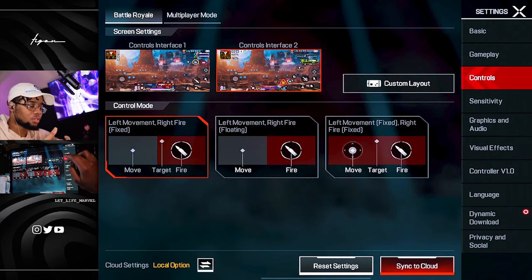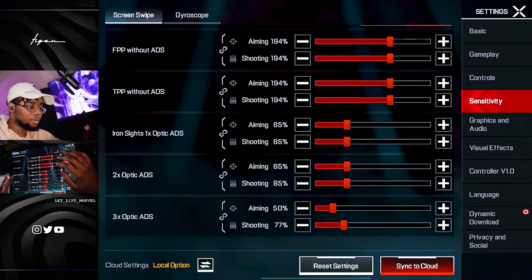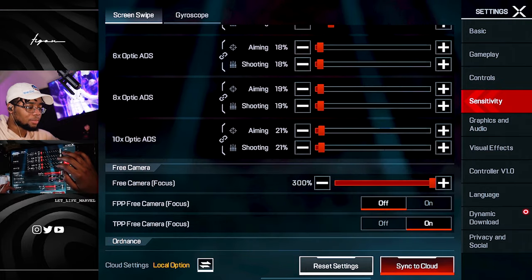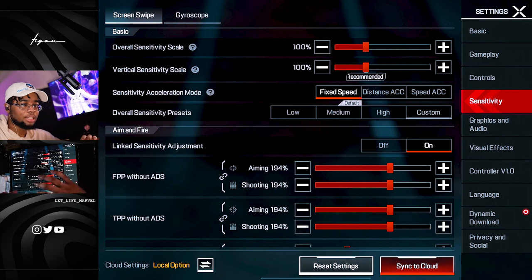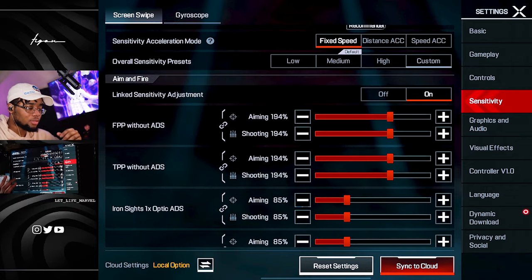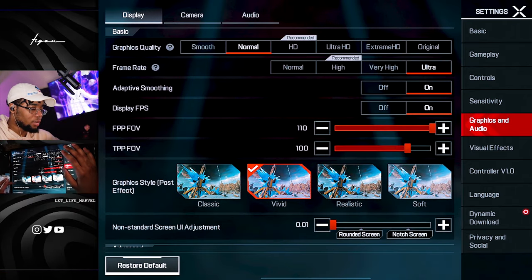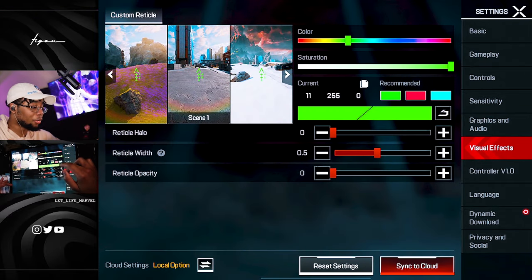As for my sensitivity, I currently play fixed speed simply because I'm still working out the kinks on a lot of stuff. Fixed speed lets me have something constant while I work on other things I need to improve. But I do like the use of speed acceleration and distance as options.